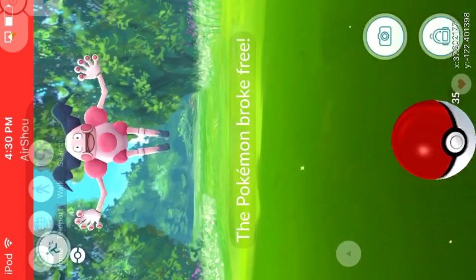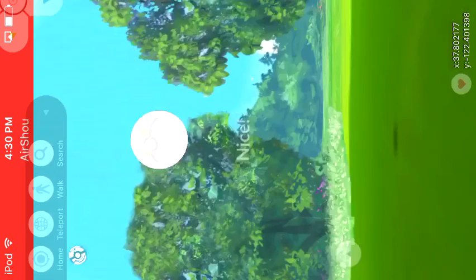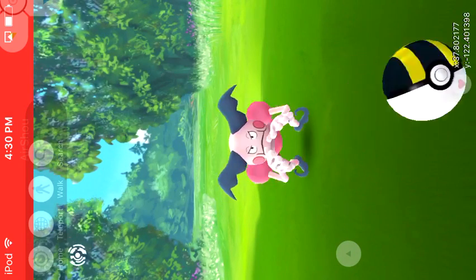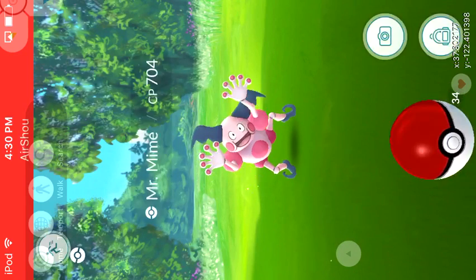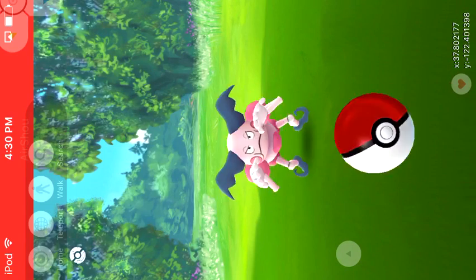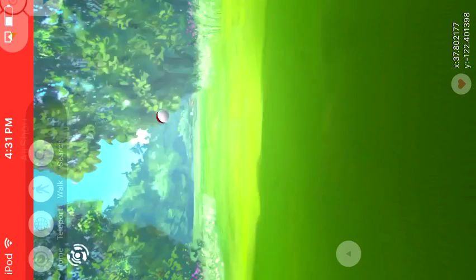He pops out because that was a sucky throw. I'll probably just Ultra Ball him now. Spin it — nice, an Ultra Ball. That's two. Oh Mr. Mime, you're a snake — he just dodged our last Ultra Ball. We only have one Great Ball; we really gotta warm Mr. Mime up right here. We're not gonna warm a Pokemon up doing that, especially when it's a Mr. Mime.